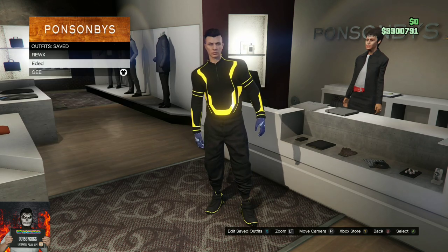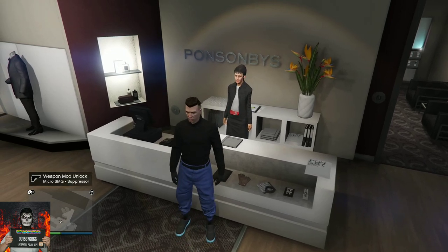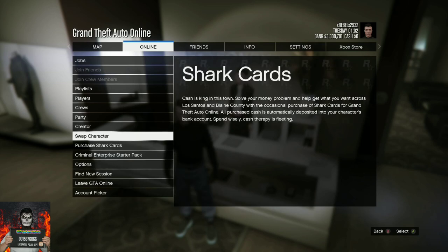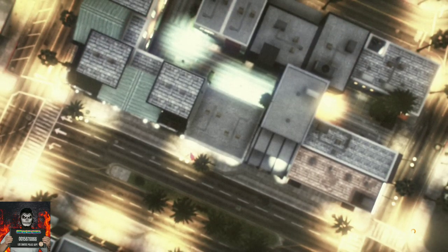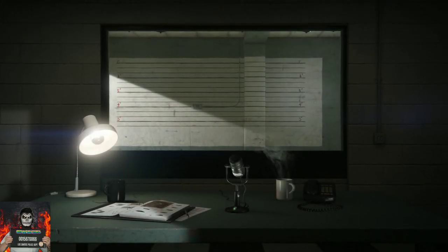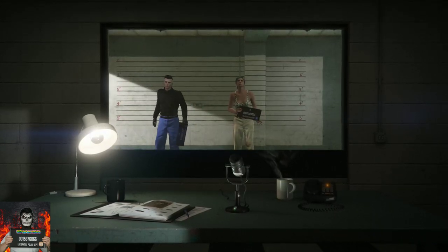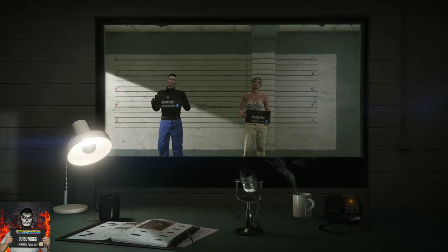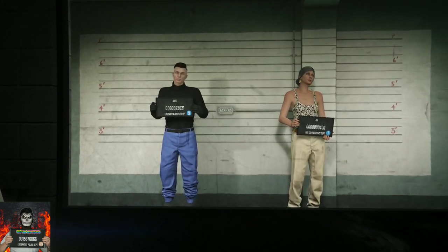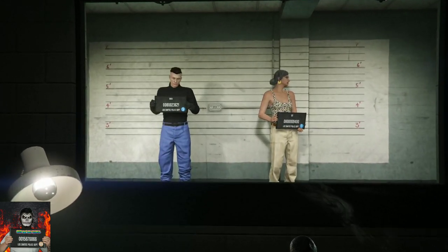Open up your pause menu, go over to the online section, and go over to swap character. Once you choose swap character, accept the alert. You will be loading into a character selection room. You will need a female character for the second slot. If you do not own a female character, go over to the second slot, edit character, and make sure you put it as a female.